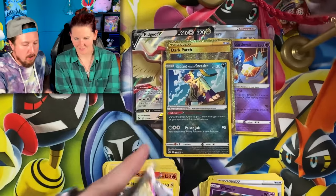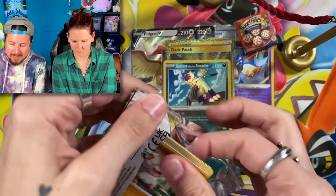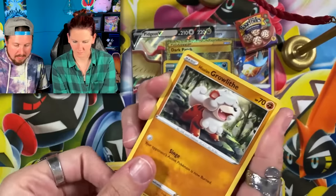Marie is next with the last one from the elite trainer box. Then we're going to go into these random packs we got at GameStop — five random packs the cashier was kind enough to pick out. We got Slugma, Gloom, going into a Clefairy.